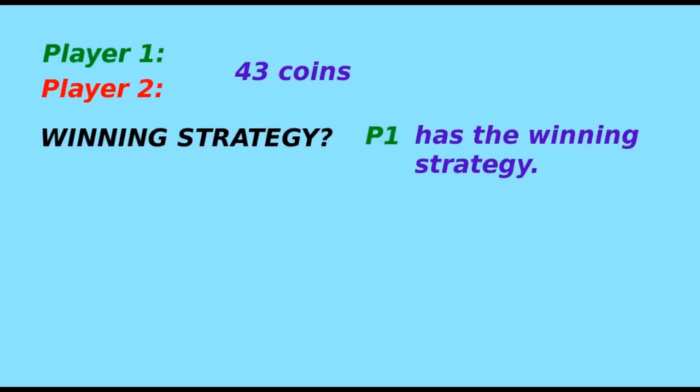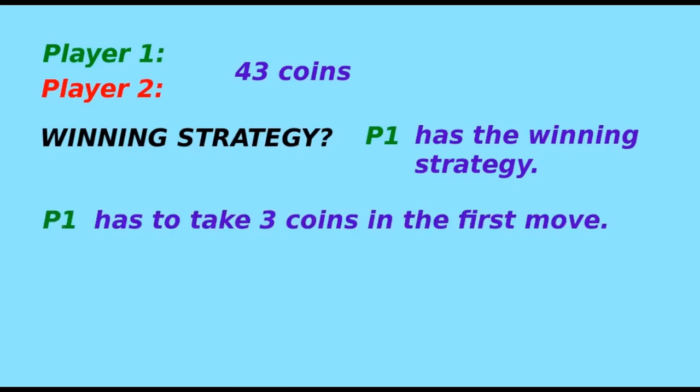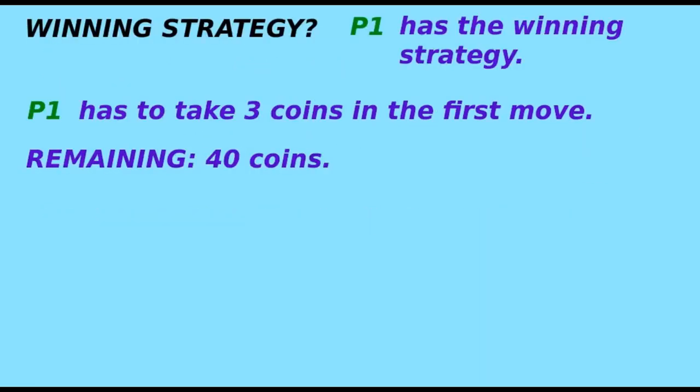Let us see what the winning strategy is. The initial number of coins is 43. Remember, each player can take any number of coins less than five and must take at least one coin per turn. The winning strategy is as follows: player one has to take three coins in his first move, so 40 coins will remain. Note that 40 is a multiple of five.